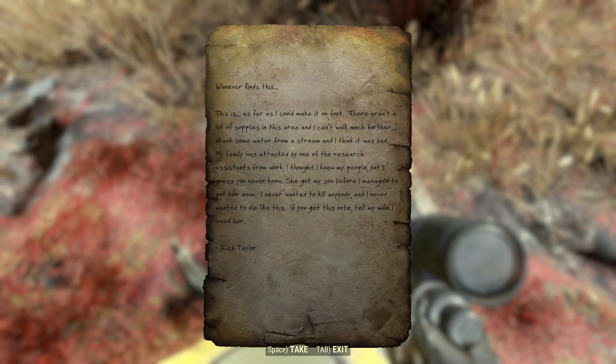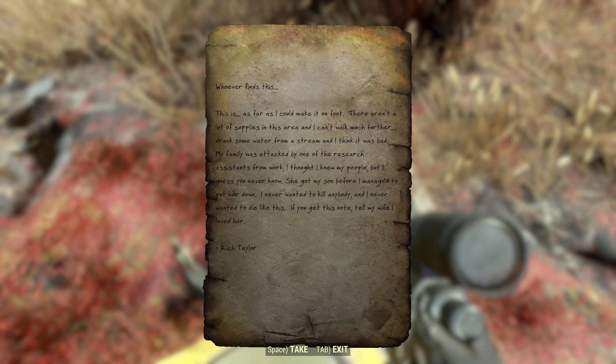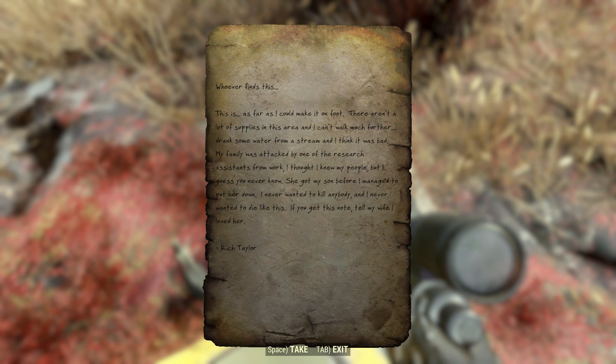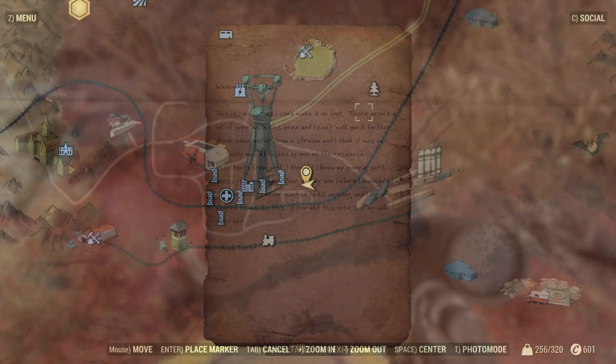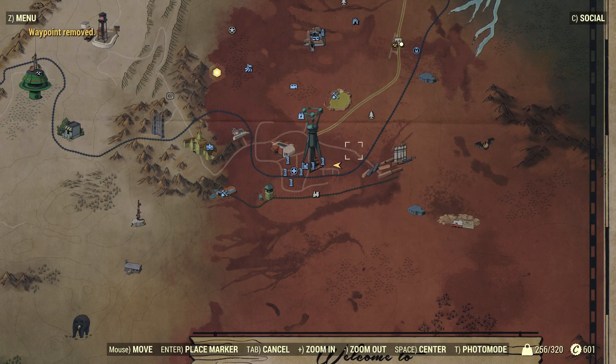The note reads: 'Whoever finds this — this is as far as I could make it on foot. There aren't a lot of supplies in this area and I can't walk much further. Drank some water from a stream and I think it was bad. My family was attacked by one of the research assistants from work. I thought I knew my people but I guess you never know. She got my son before I managed to put her down. I never wanted to kill anybody and I never wanted to die like this. If you get this note, tell my wife I loved her. From Rich Taylor.' Pretty damn sad story there.